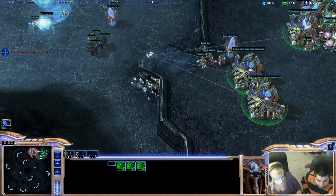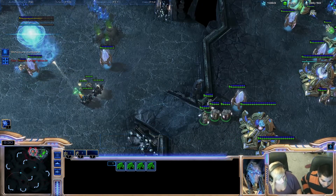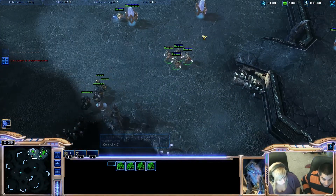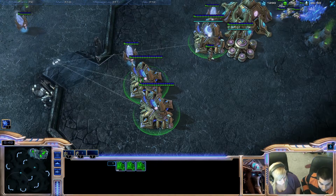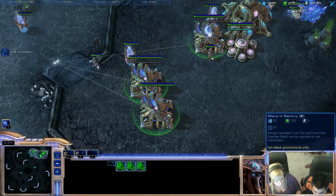You're getting attacked! Grab all these guys and go attack them. Right click on them — get the fat guys first. They're going away so that's fine, leave them right around here. Now I want you to double click on your gates and I want you to build one sentry and one stalker.